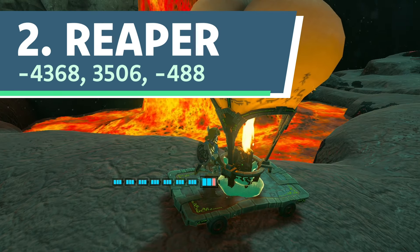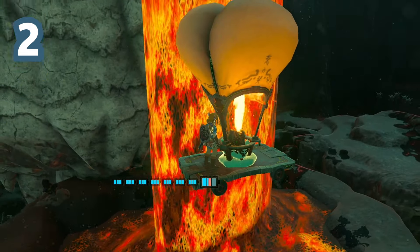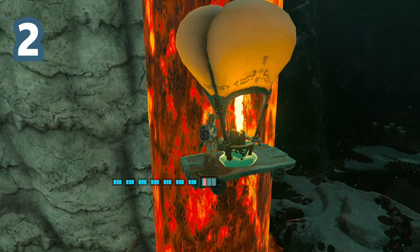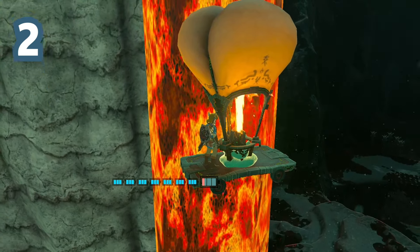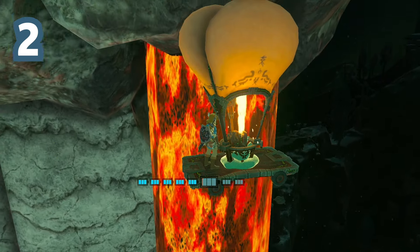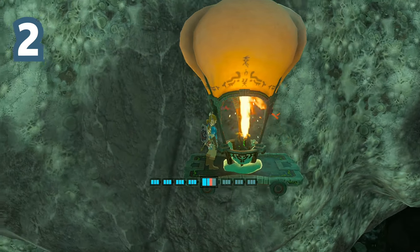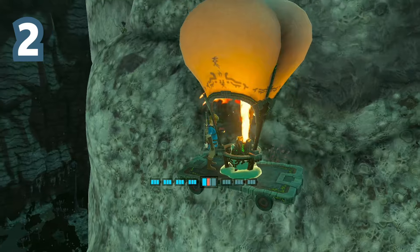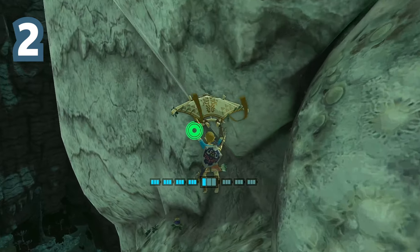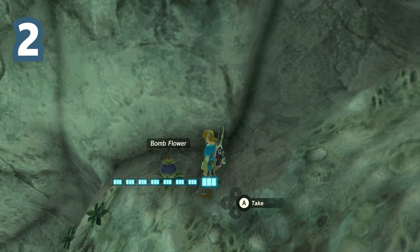Number 2. Nicknamed Reaper after the extra spicy Carolina Reaper chili pepper, this bombflower is located above Sherfin's lava falls in the depths, and was just the seventh bombflower on my all-bombflowers route. Obviously, bombflowers can't grow near a lava fall — which is why you won't find any near the Fire Temple and Death Mountain areas — but they can, apparently, grow above a lava fall. You'll have to go above the top of Sherfin's lava falls to find this bombflower sitting on a small ledge, with an equally hidden muddlebud located nearby.